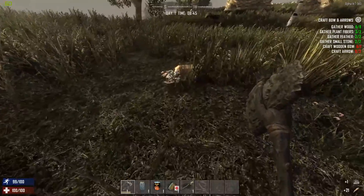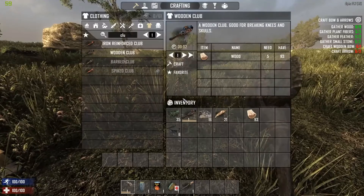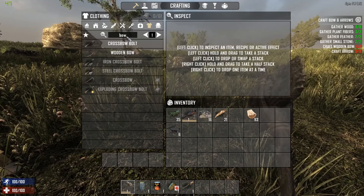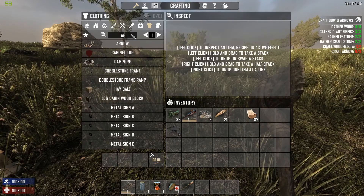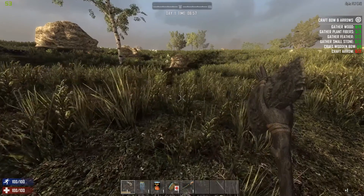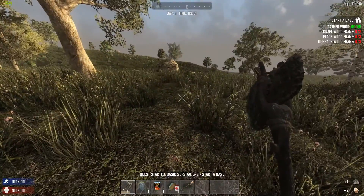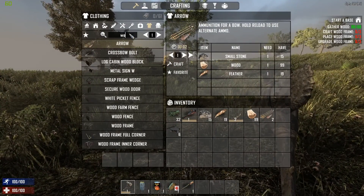21 feathers with 100% loot is not bad at all. Find and loot these containers — for your first week they are invaluable. We have wood and plant fibers, so we can make ourselves a bow and some arrows. We're doing the bare minimum to get it done quickly. You're going to want to stay in your starting area — the zombies won't actually spawn if you don't go too far from where you spawned in.